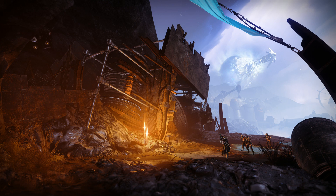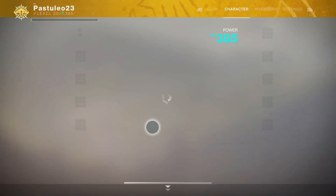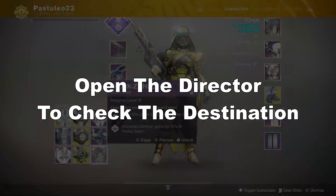Titan would mean Sabbath and Song, Io would mean Pyramidian, Mercury is either Tree of Probabilities or Garden World, and Mars is either Will of Thousands or Strange Terrain. You can also look at the destination you are loading into — this starts to work after the menu has changed to the loading animation.